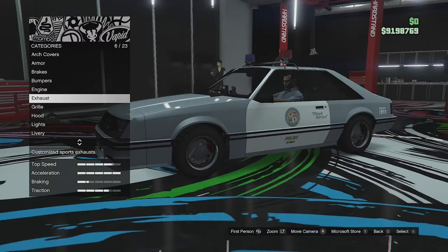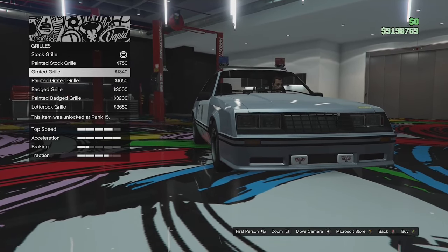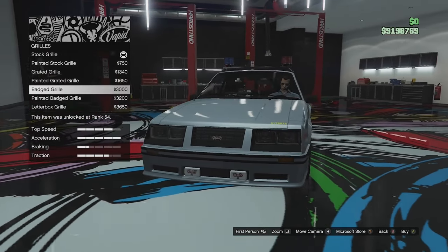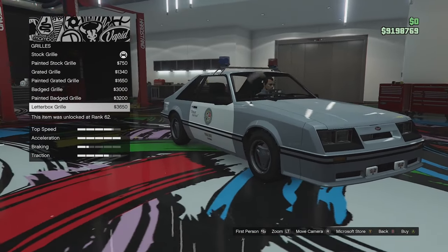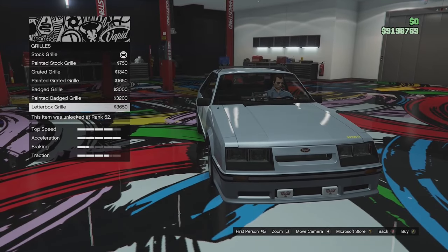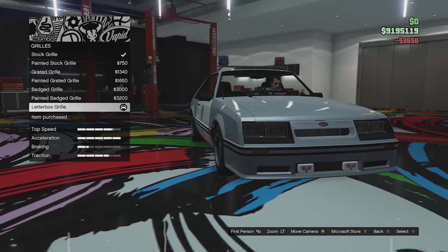Grill options next: slatted grill, primary version, grated grill, painted grated grill with smaller slats, badged grill so you can make it look like a Dominator, painted badge grill, and the letterbox grill. That actually looks kind of cool — it makes it look a bit like a Sierra Cosworth. We're going to go for that.